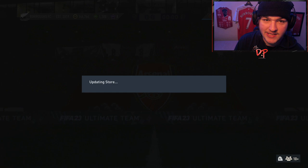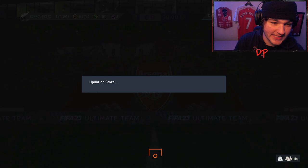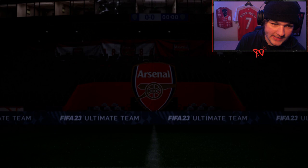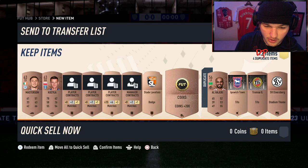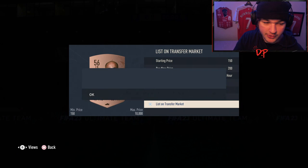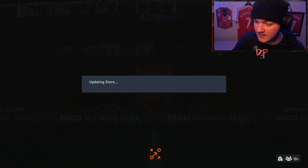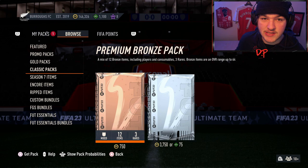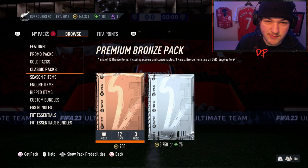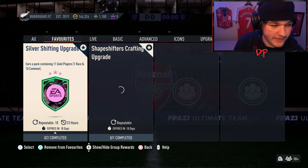With excess bronze players you can also do some bronze pack method — opening 750-coin bronze packs and reselling anything that sells for more than 300 coins. Duplicates you can list for 200. It does come down to luck though; you may hit some good bronze players or you may lose 40k. It might be better just buying three or four bronze players for 200 coins each, but with a bit of bronze pack method alongside the grind you'll have a healthy club full of bronze players.